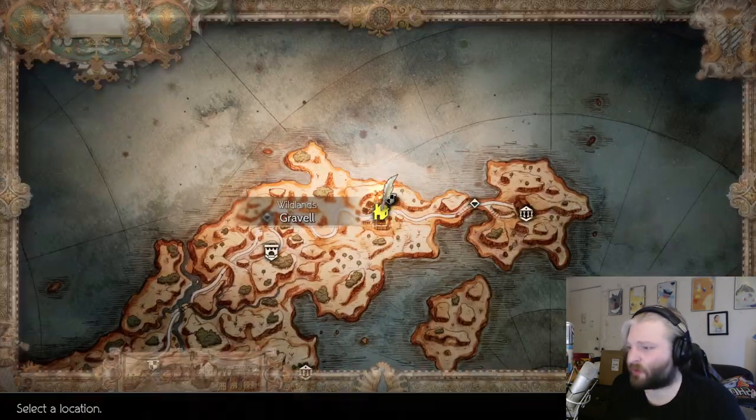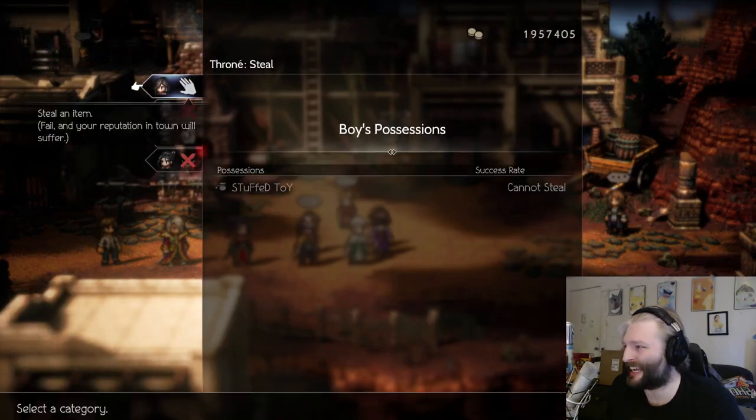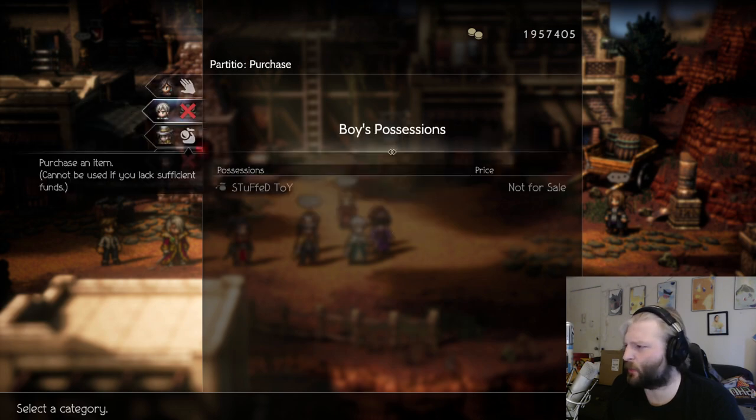Very first: if we come to Gravel here, you'll come into town during the daytime and you'll see a little boy here with an item that you cannot steal — a stuffed toy, weird name — you can't steal it.